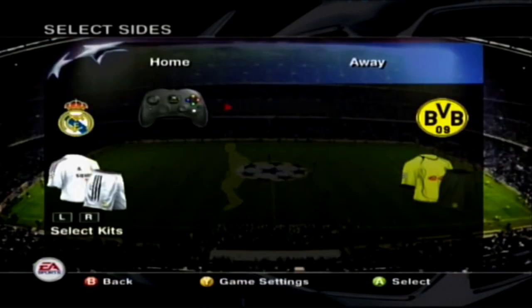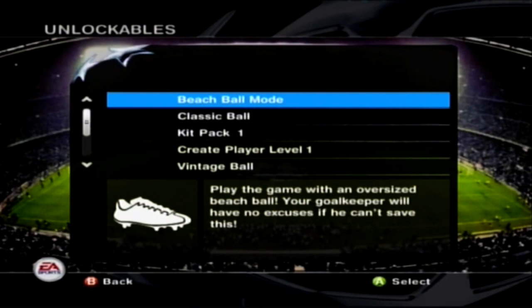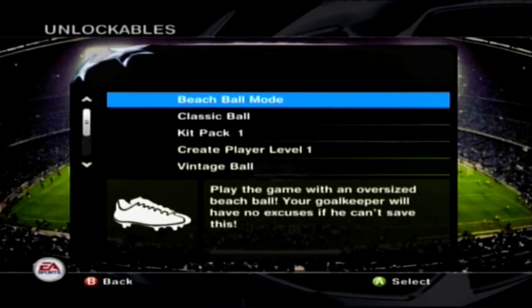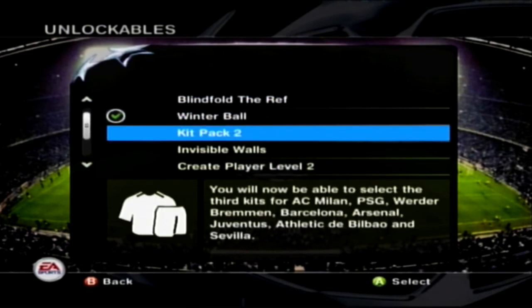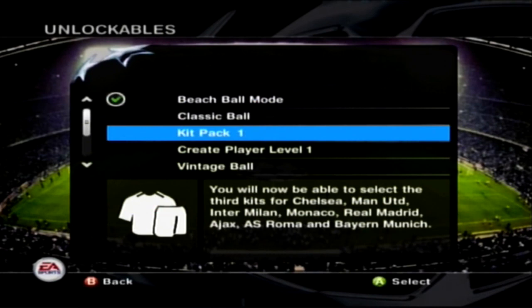At the select sides screen, at the bottom it says X for unlockables - I'm on Xbox so it's probably square on PlayStation. Here we've got all the unlockables in the game. We're going to be doing a match or maybe a couple of matches showing off some of these things. Beach ball mode - hell yeah, we're going to be playing with a beach ball! You can select multiple things here as well. Classic ball kit pack includes Chelsea, United, Inter, Monaco, Real Madrid, Ajax...